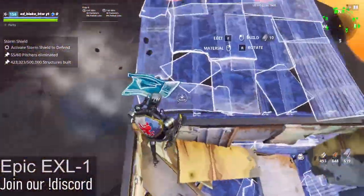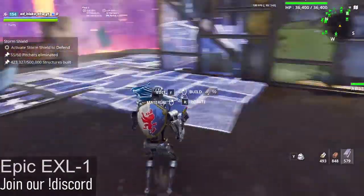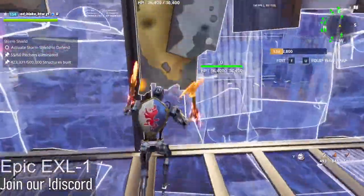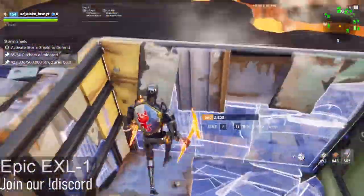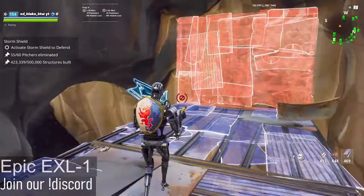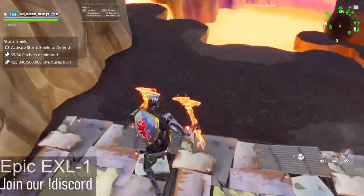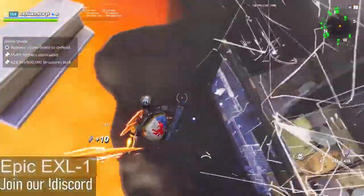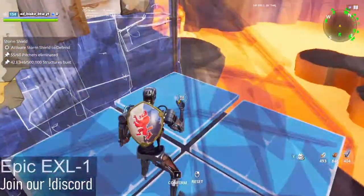Now we're moving on to the geyser trap. Building four floors like this, then two half-edited floors, more block off on top, double windowed ramps, and roofs on top. You should have manipulated the meteor by now. We're going to get started by placing walls on the side for the geyser trap.